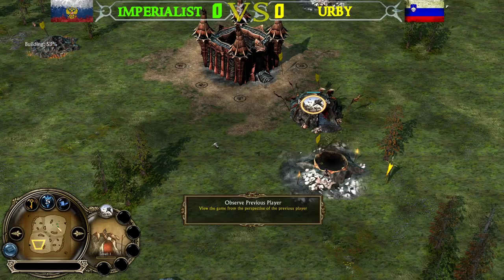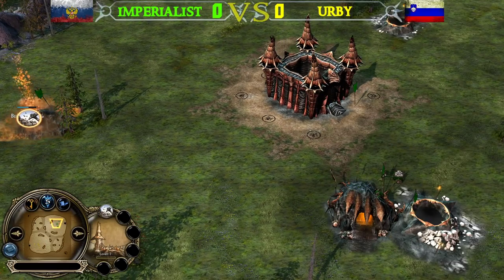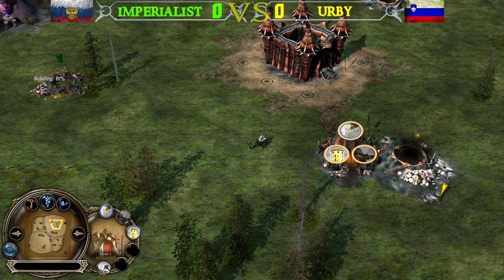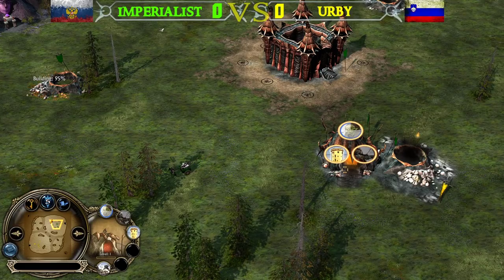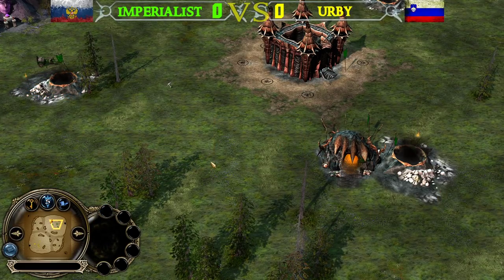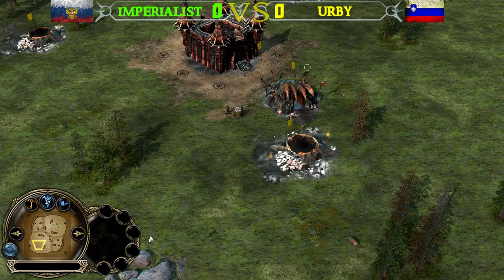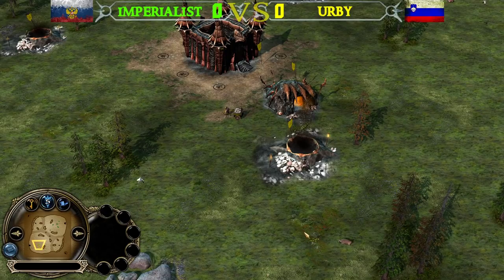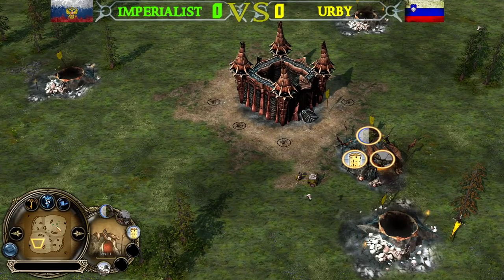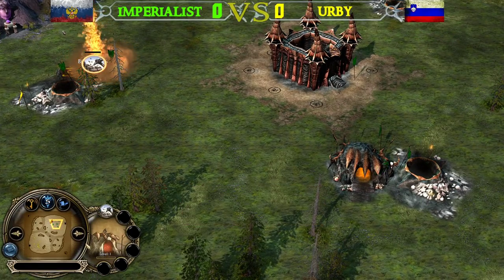What do you guys think about this matchup? I feel like this is one of the more interesting mirrors in the game — just because of how Goblins work as a faction. You have so many different choices: you can go for the transition into the Fissure immediately, into the Spider Pit immediately, or you can make multiple Goblin Caves first. We now have three tunnels for both Goblin players and the second Goblin Cave is coming up for Imperialist.